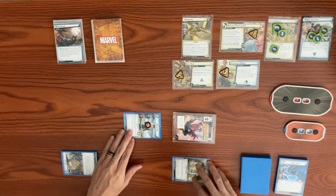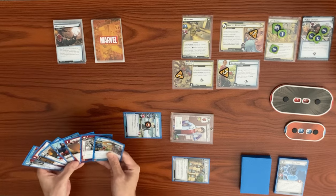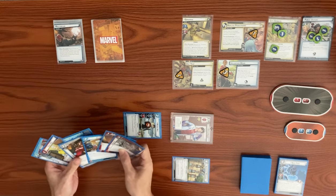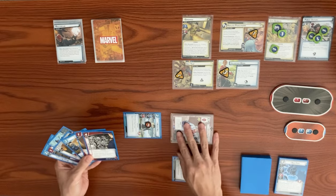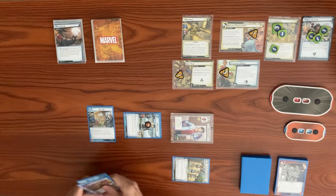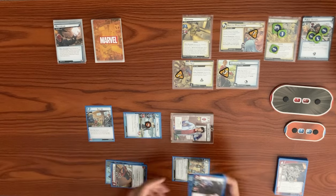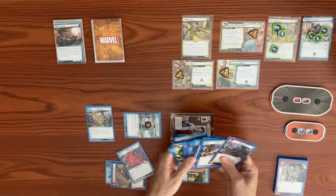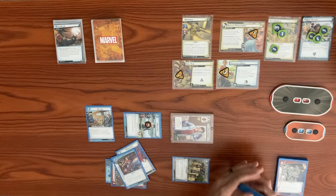We flip down to alter ego. Using Peter Parker's Scientist to generate a mental resource as a second resource, we play Suit Up. This action lets us search our deck and discard pile for an ally and an upgrade that can be attached to that ally. We choose Moon Girl as our ally and Clarity of Purpose as the upgrade — a one-cost upgrade attachable to a friendly character.